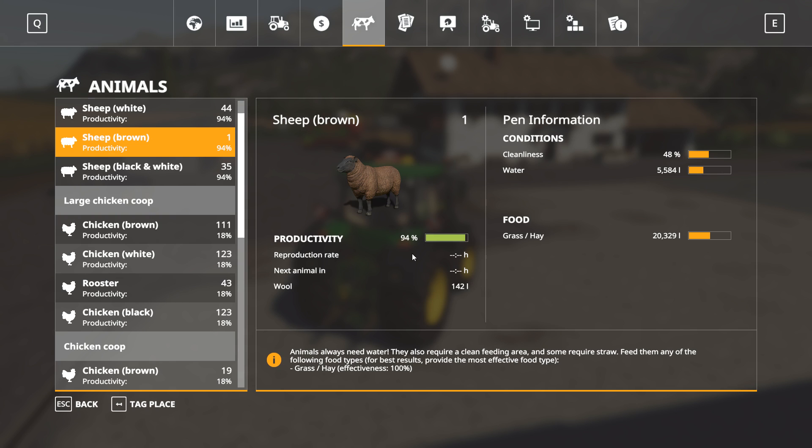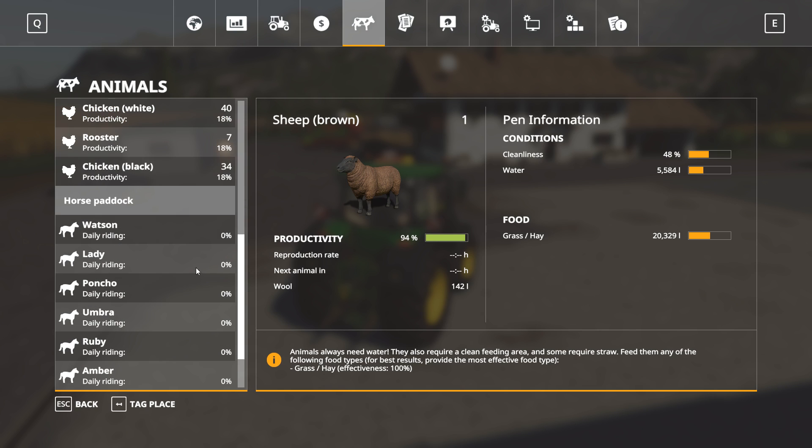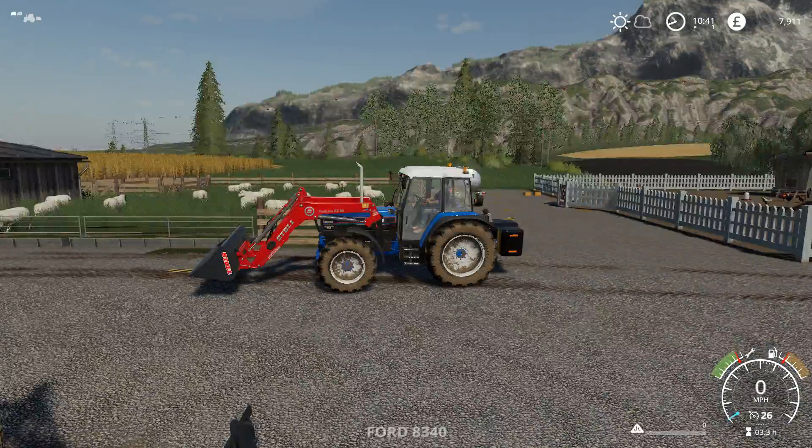The sheep are at 94% though, so they're producing a relatively good amount of wool. We need to get that up a little bit higher so they're all in the green - it's mainly water we need. The horses just need oats and they should be good. Right, water time - let's grab the bowser.